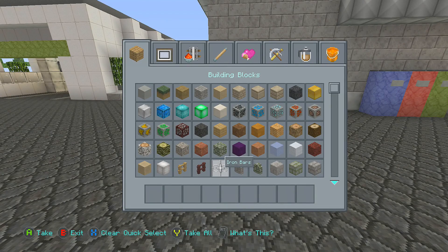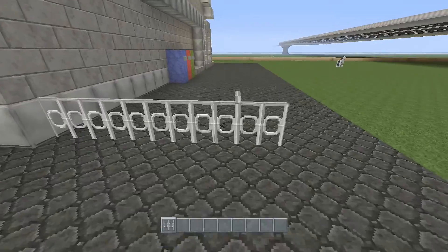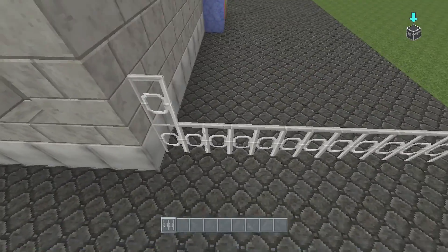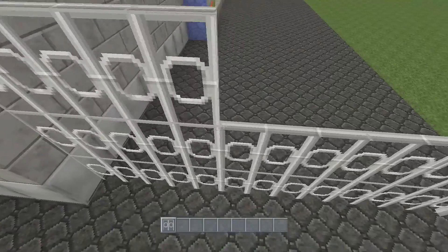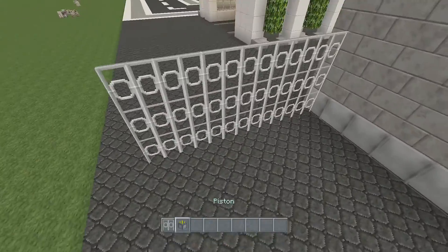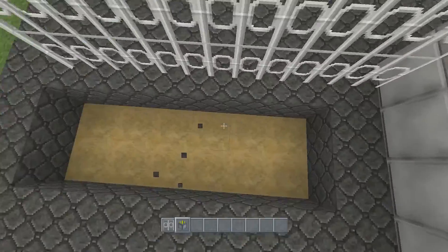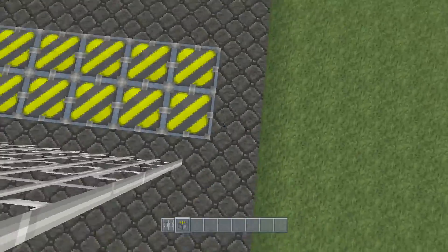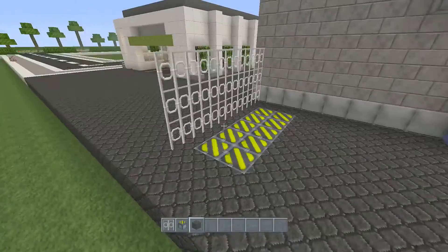I'm going to take iron bars and place a line of them going right along from there to one away from the edge, and make it three high. Then take your pistons and dig out a little rectangle here, fill it in with the pistons — just to make it look like it's a no-entry kind of zone. I'm going to make it two away from the edge because going along the edge right along here is going to be white wool, so you can add that in just now.